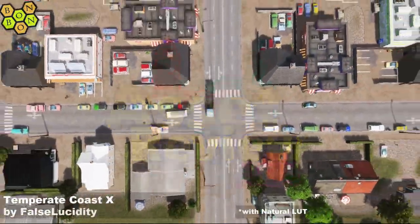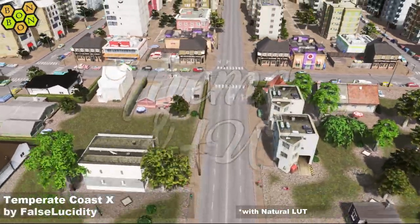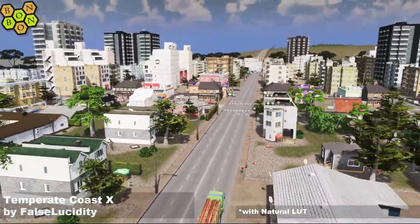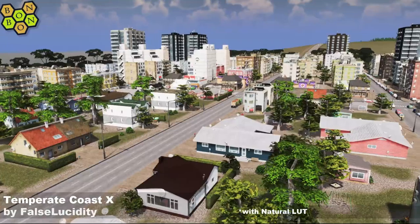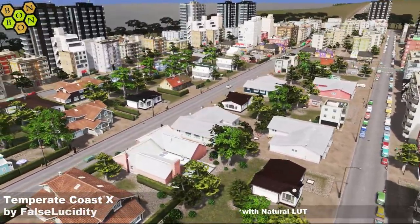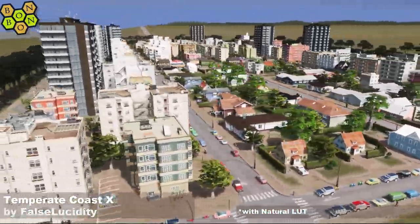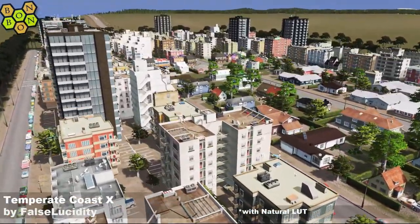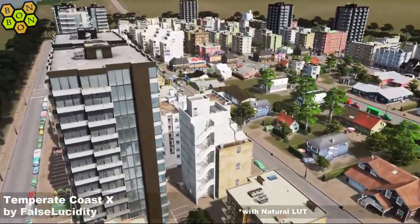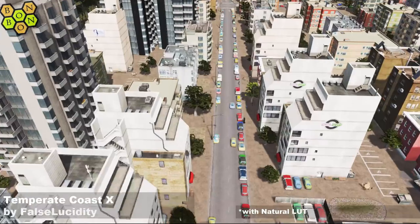Off to Themington Island for a new theme and LUT combo. Today and all of this week we'll be looking at Temperate Coast X — or possibly Temperate Coast 10, although I haven't found Temperate Coast 1 to 9, so I think it's X — by Force Lucidity with natural LUT. It's very nice. It worked for a lot of you, I think, this combo.